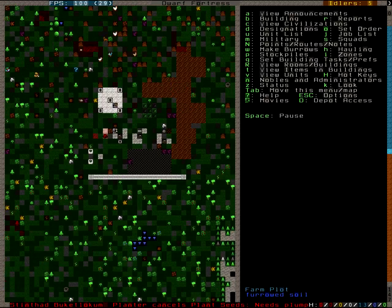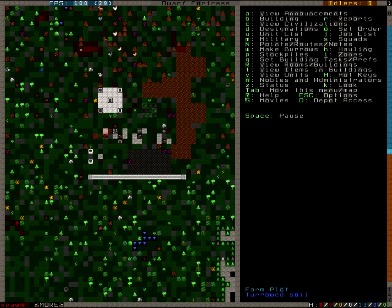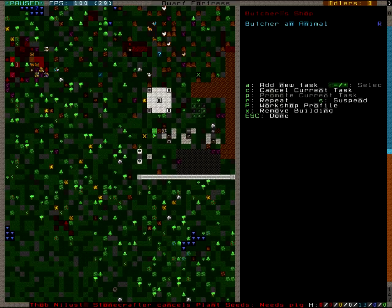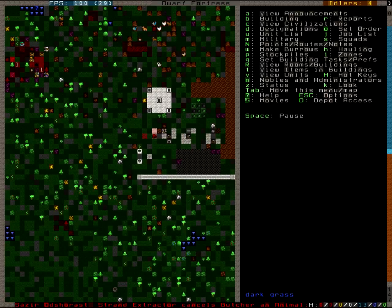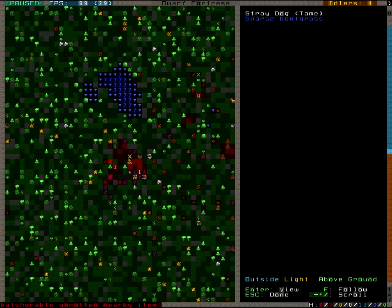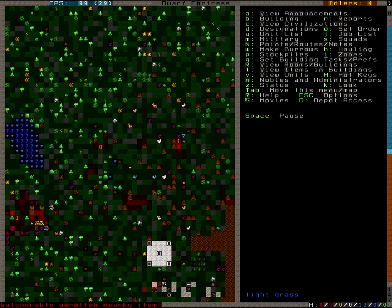Dwarf Fortress — we are still at it. We are butchering those langos we killed, or rather had our dogs kill. Let's put that on repeat because we do have a lot of animals to butcher here. It's a skeleton — oh wow, they decayed pretty fast, didn't they?